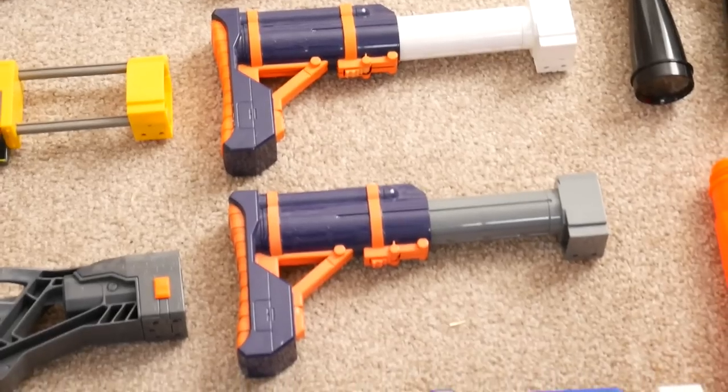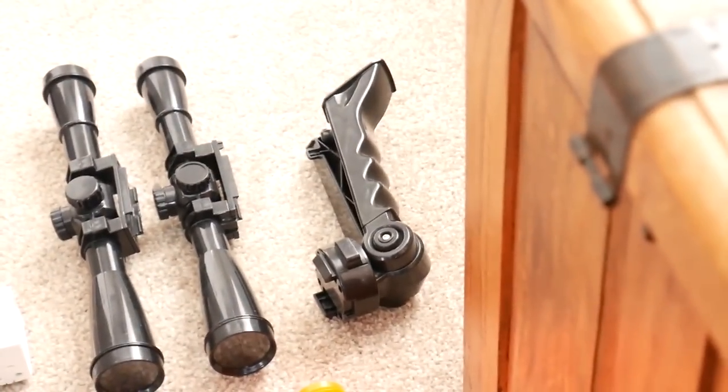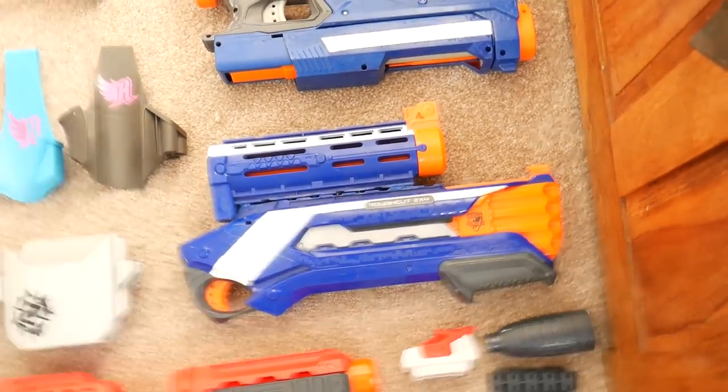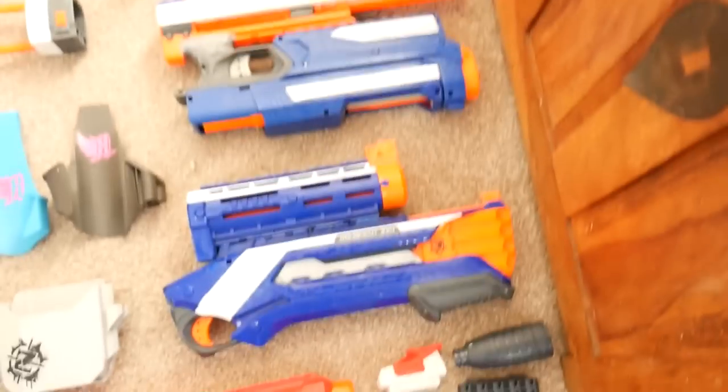Then two Recon stocks — again I custom-made one to match Elite blasters. At the top there we've got three Retaliator scopes, two Super Stock attachments, two more Super Stocks, and two Raider stocks — I replaced the tubes on those too so they match Elite blasters. A couple of Raider bipods, a Raider scope, some Raider barrels, and my two master key attachments: the Magnus Longstrike barrel and the Rough Cut Retaliator barrel.